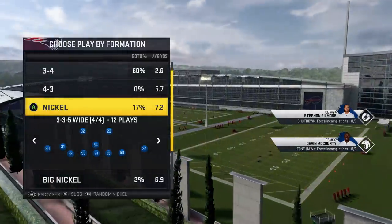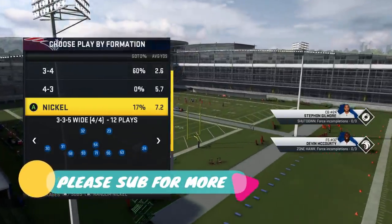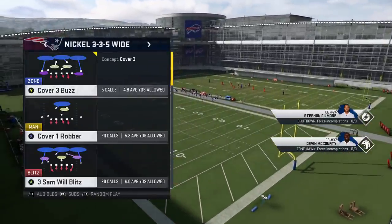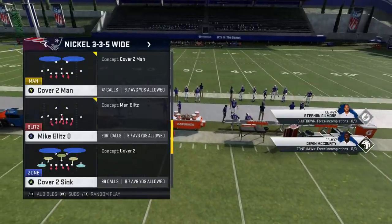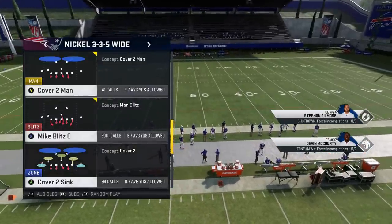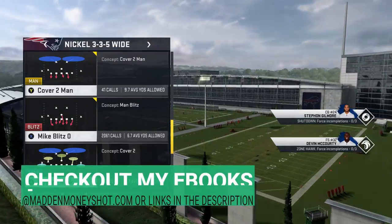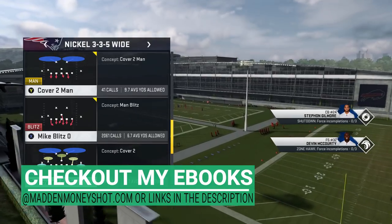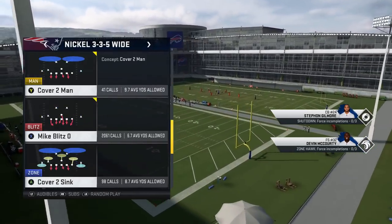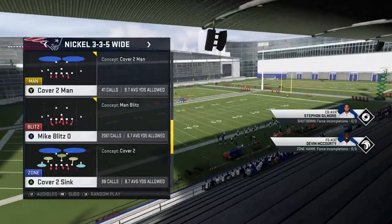Welcome back YouTubers and Madden fans. Today I'm going over a scheme from my Nickel 3-3-5. The Mike Blitz Zero is probably my most used defensive play this year — if you watch any of my gameplays you've probably seen me run this play a thousand times. To me, it's one of the best base defenses, one of the best run defenses, and one of the best bad-pass defenses. I also have a couple of other plays I use from this formation to complete an entire scheme, and I'm going to go over that in today's video.